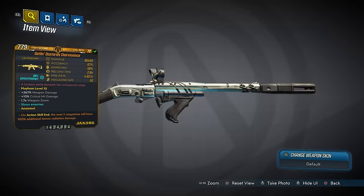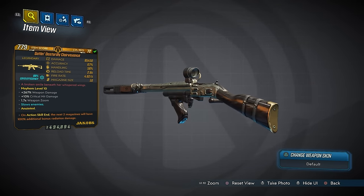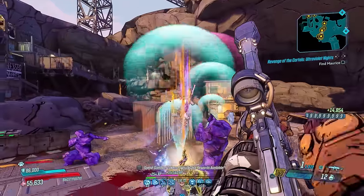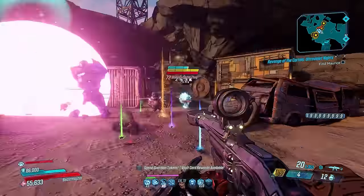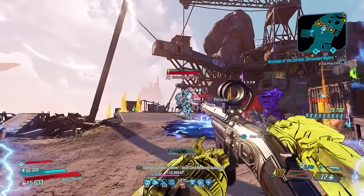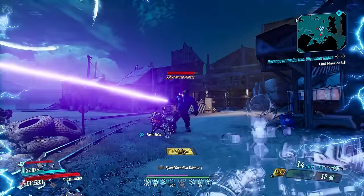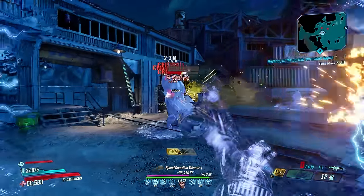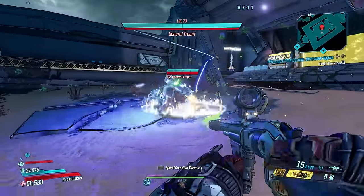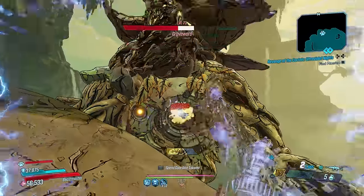Another top choice assault rifle is the Clairvoyance, which belongs to the Guns, Love, and Tentacles DLC, and only drops from Critchie who you can find in Cursehaven. It's another elemental Jakobs assault rifle, this one only comes in cryo and comes in a number of variants: semi-automatic, fully automatic, or the masher variant. Landing criticals will glue bombs to your enemies' faces which will explode in unison — it's always fun piling them up and watching the health bar disappear.